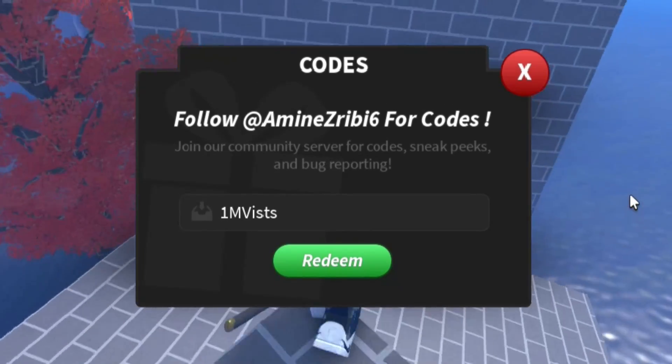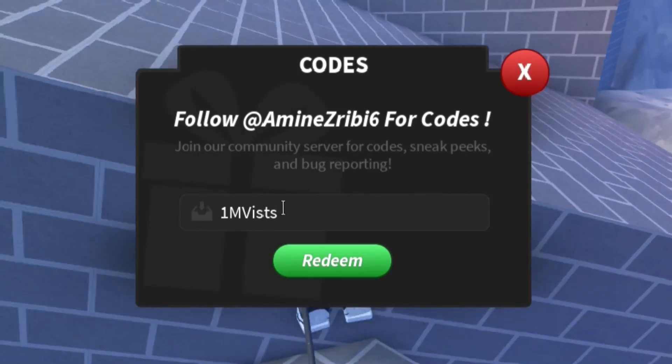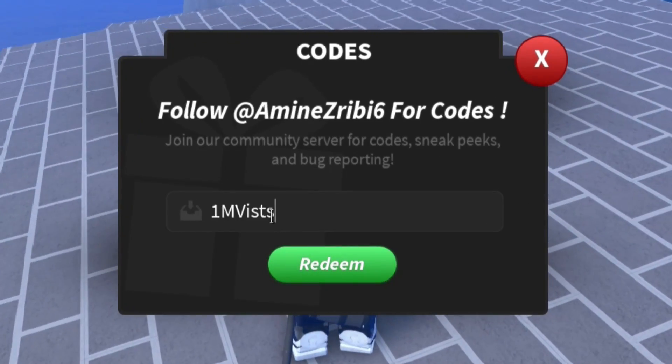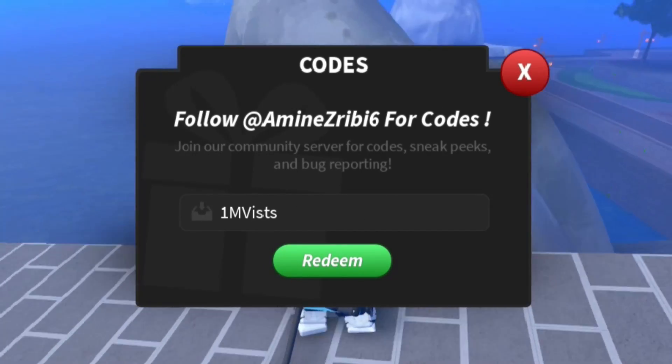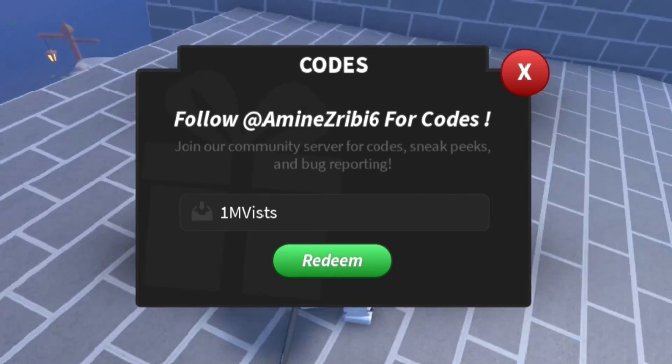The next code is 1M VIST — I'm pretty sure they spelled it wrong on purpose. So if that code is not working and you're joining a new server, try VIST like that. The code is actually spelled like that, so that might be the actual code. Make sure you redeem that code — 1M VIST.